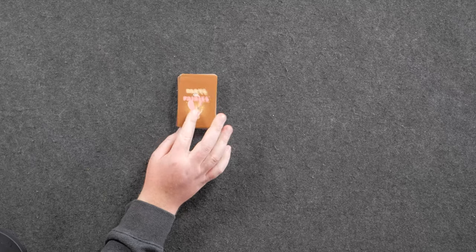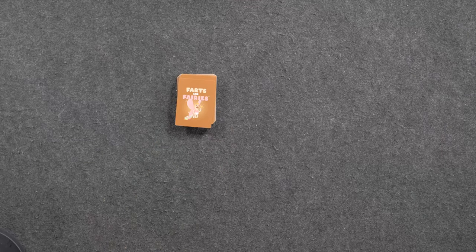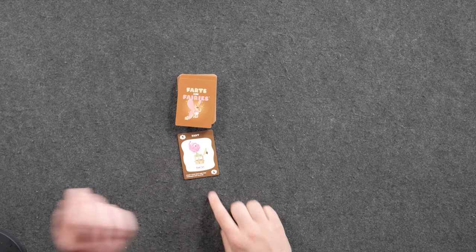On your turn you have two actions. First thing will always be draw a card. Then you can play a fart, play a blue action spell which can be protection or take someone's hand, or just draw another card. Nick is going to play a brain fart for one against Brian. I'll take a brain fart — one point.